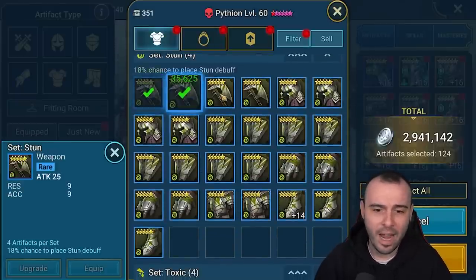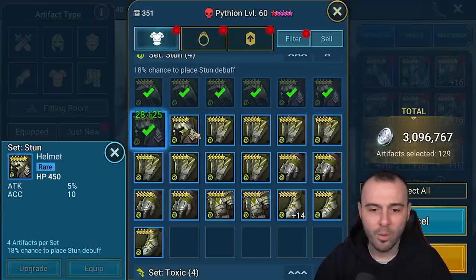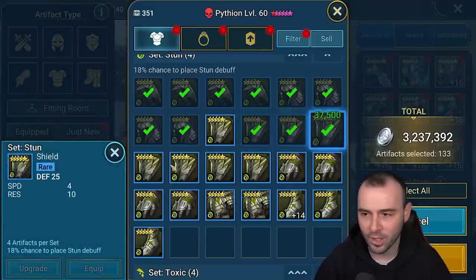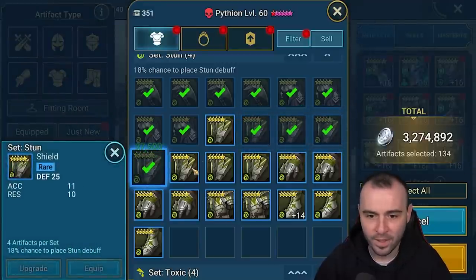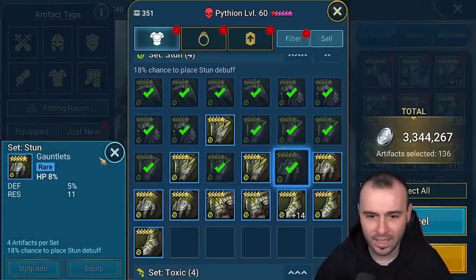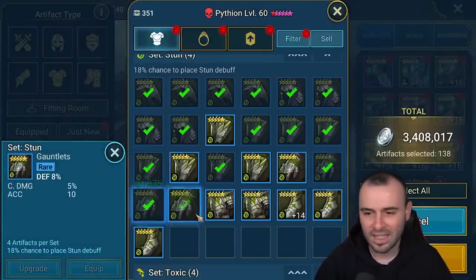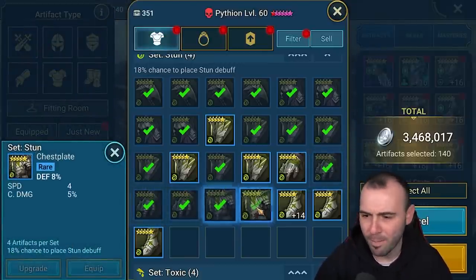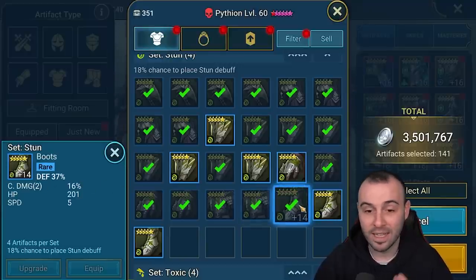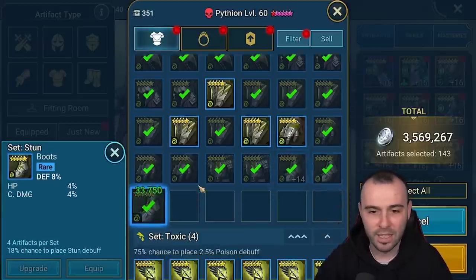Attack HP defense — none of the damage substats that matter — that will just stop us from building the champion to the right stat. That's a sell. Stun set — we either want speed and accuracy, or crit rate and speed. We really got to get the most out of it if we want to use champions on a stun set. Accuracy resistance — HP accuracy, we'll keep that, getting a bit of tankiness. HP bottom pieces — I'm always more careful with the bottom pieces we're selling, very very important. These boots are useless — this is a waste of silver right here. Keep that in mind: do not waste your silver like this.